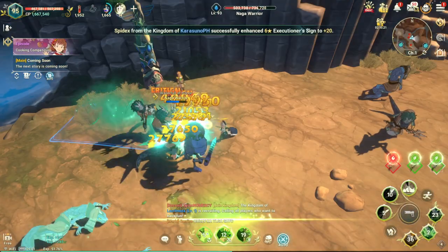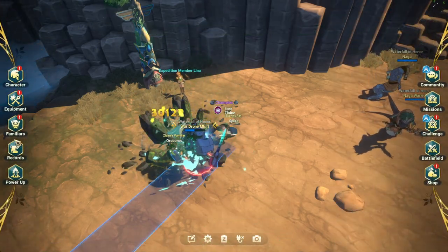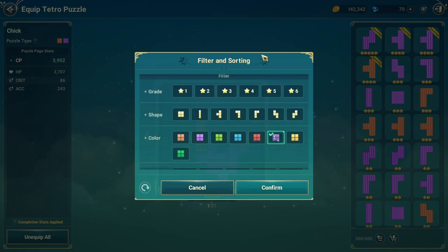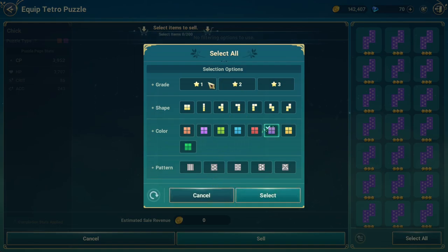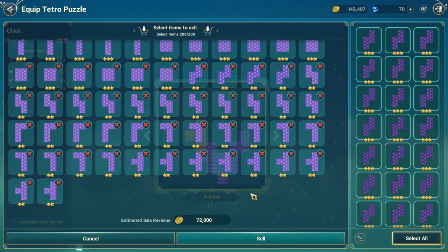If you don't want to combine, you can actually sell puzzles. Go to your Tetral puzzle section, select Equipment, and there's a sell button. You can filter by the grade or color of piece you want to sell. Select all the ones you want — you can sell them for around 72k gold.